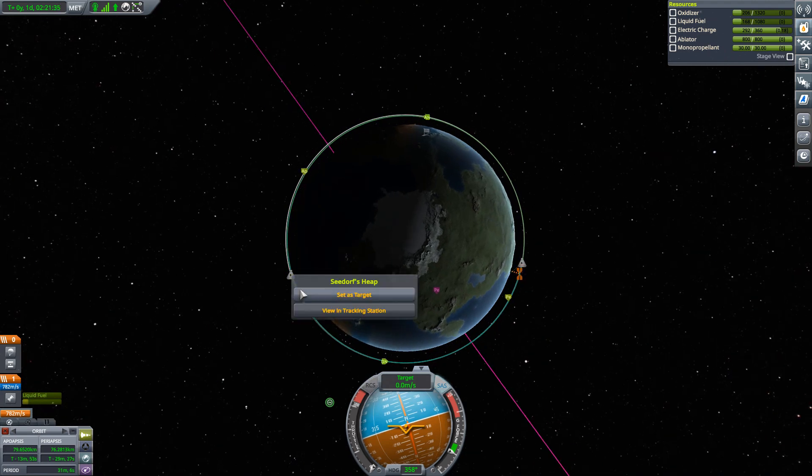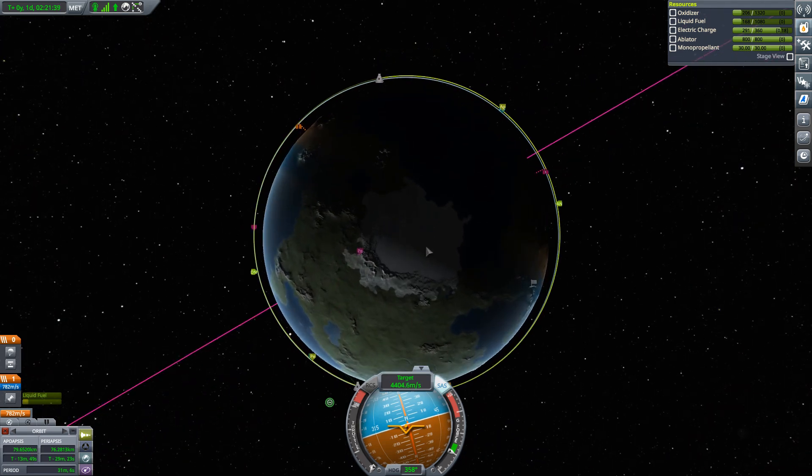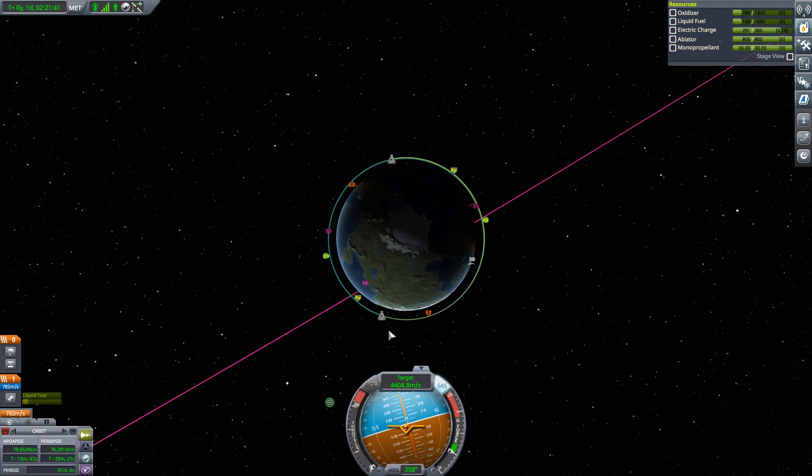That leaves us one last Kerbal to get: Seadorf. Let's set Seadorf as a target. The thing to notice about Seadorf is that it's in the same orbit as we are. We have to somehow get ourselves from here to there, but still in the same orbit. If I just time-warp, it's not going to work — our periods are pretty much the same, so we're just going to follow each other around Kerbin and that's not going to get us anywhere. What I need to do is play with my period.